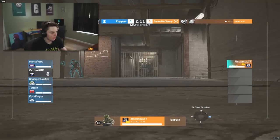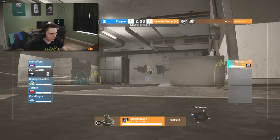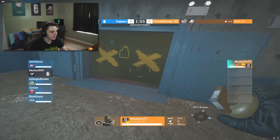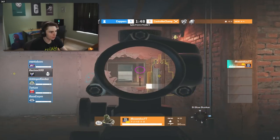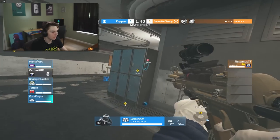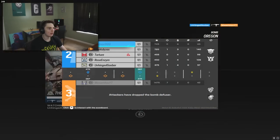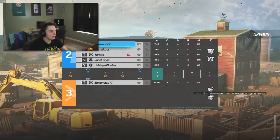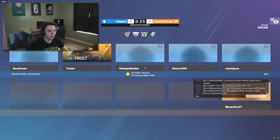Mazumitsu back on attack, setting up drones to push through bunker gathering information. Now four copper players — a lot of utility to get through. He tries to nade the door and rush into E-box, which works. No one covers the rotate into site, but there are players in freezer and front side. Mazumitsu goes down — Thorn takes him out. We'll have another round as Mazumitsu needs to bring it back to the 1v4.